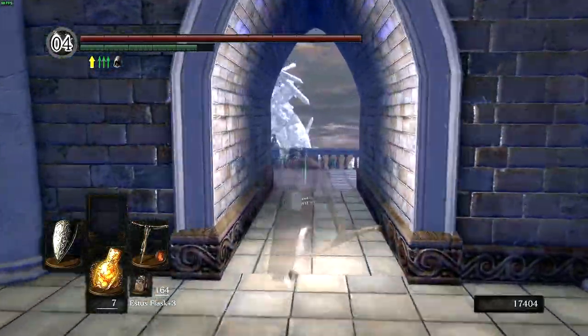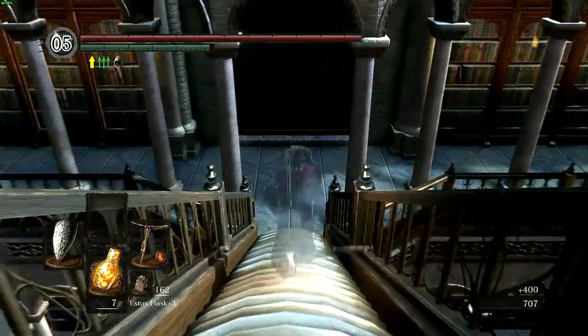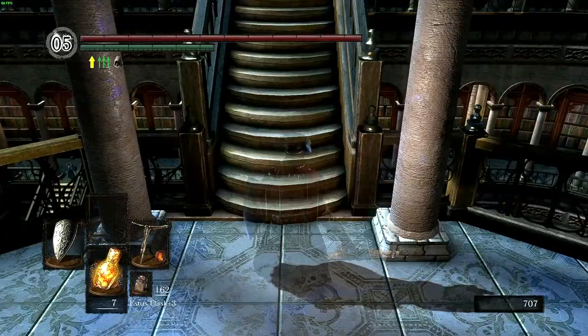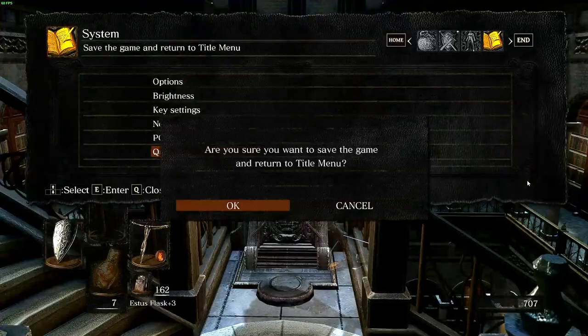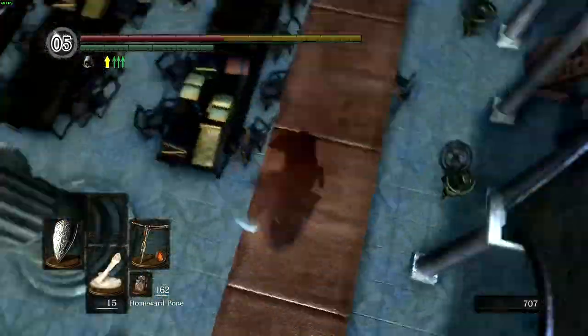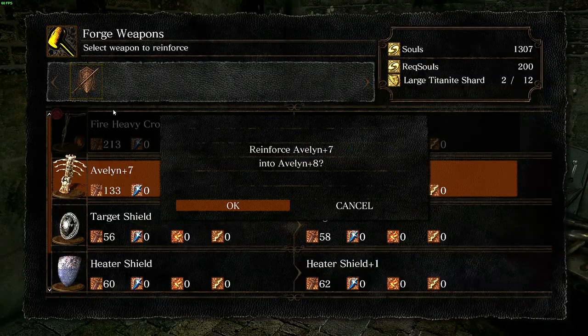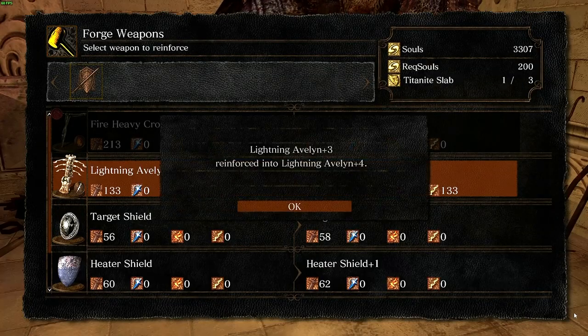Out of the prison, it's time to get our endgame weapon, Avalyn. It's actually a really easy way to get it — simply go down to the side where the chest is, open and close your menu to force an autosave, then activate the stairs to switch sides, and then quit out. When you reload, it'll be right above the bookshelf with the chest and you can simply walk down and grab it. From here, I upgrade Avalyn to plus 10 at Andre, and then Lightning plus 5 at the giant blacksmith.